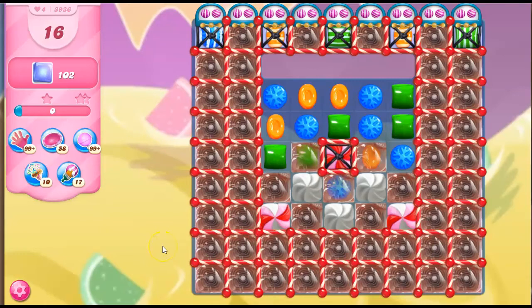Hi friends, this is Susie, your gaming guru, here to help you solve the puzzle of level 3936 in Candy Crush Saga, where we have 16 moves to clear out 102 jelly.